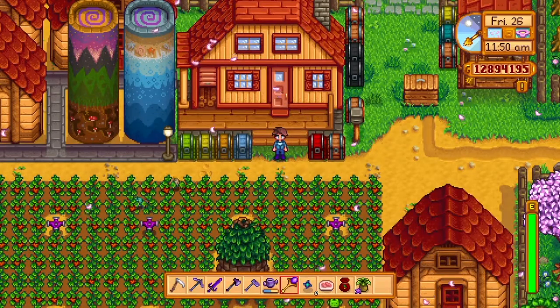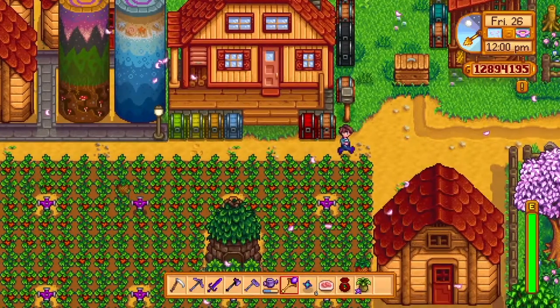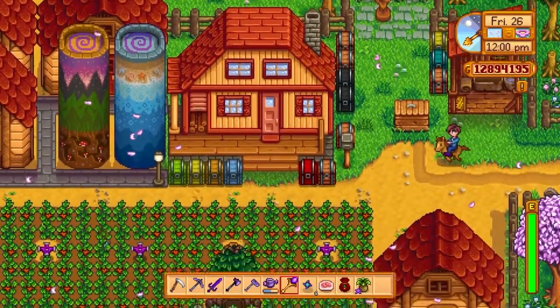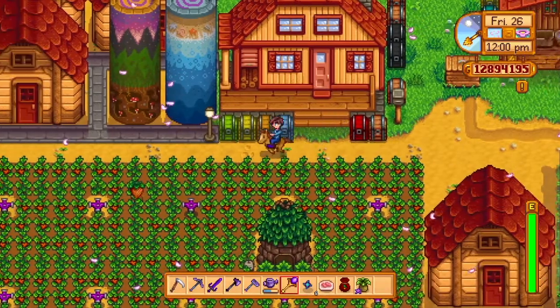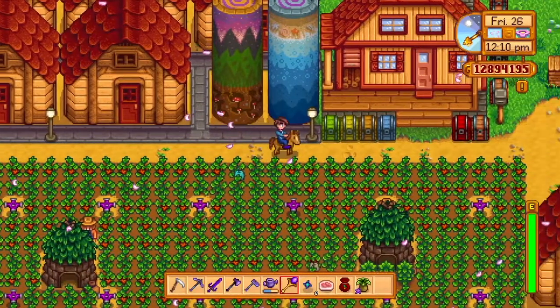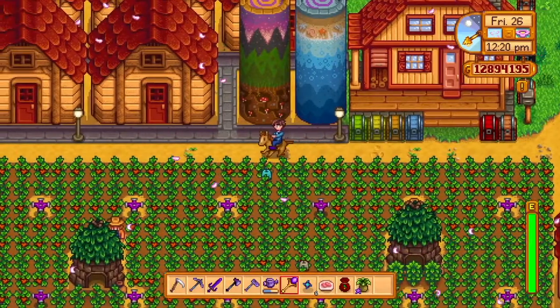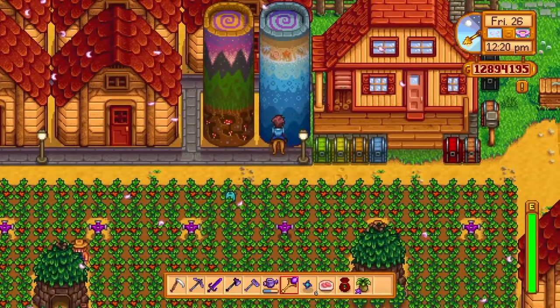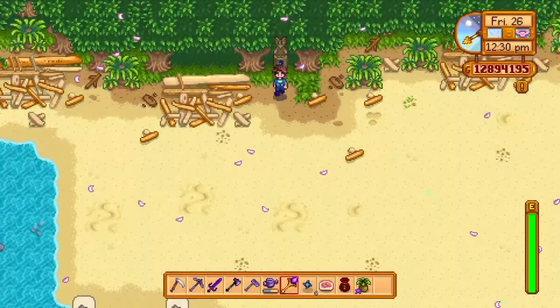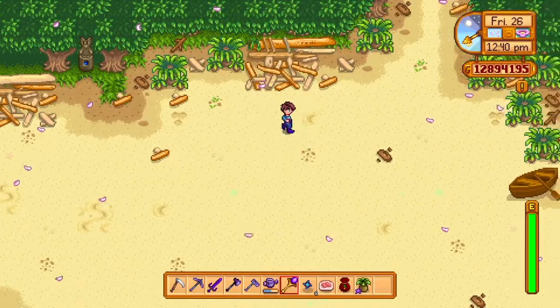One thing I want to show you with these obelisks: they warp you, but if you don't like walking it can be annoying having to walk all the way back. I'm going to show you guys a cool trick — an exploit that took me a while to figure out. If you are on your horse, you can come up and put your horse right in front of the obelisk, but don't push any buttons yet, or it'll just teleport you without your horse.